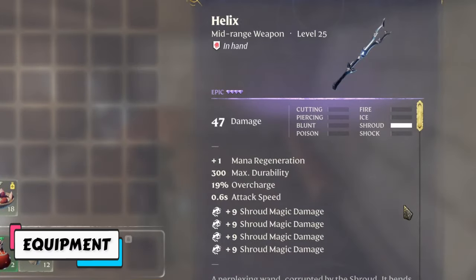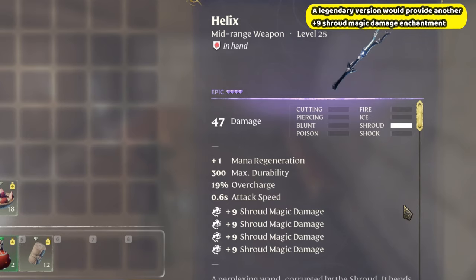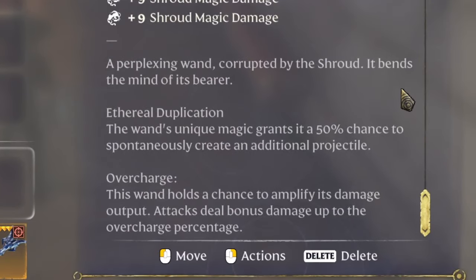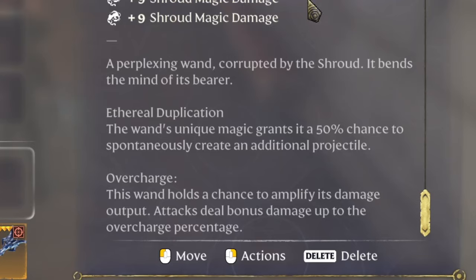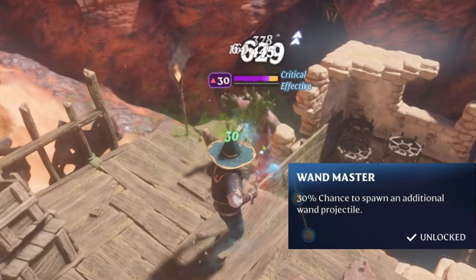The wand I use is Helix. It has great durability and enchantments, and it has 19% overcharge and a unique perk — ethereal duplication — which provides a 50% chance to spawn another projectile when using it, for a total of up to 3 projectiles per cast with the Wand Master skill.